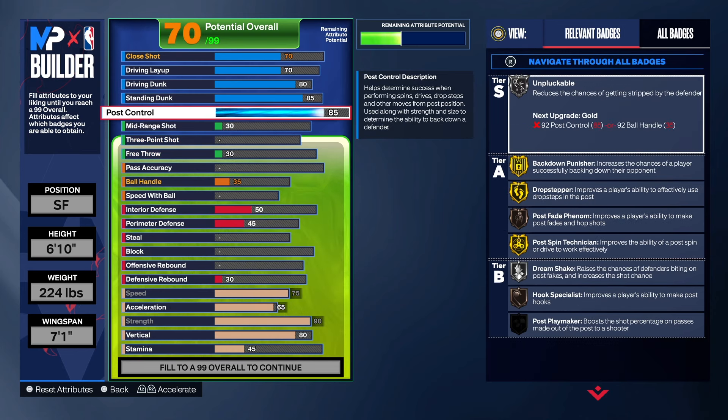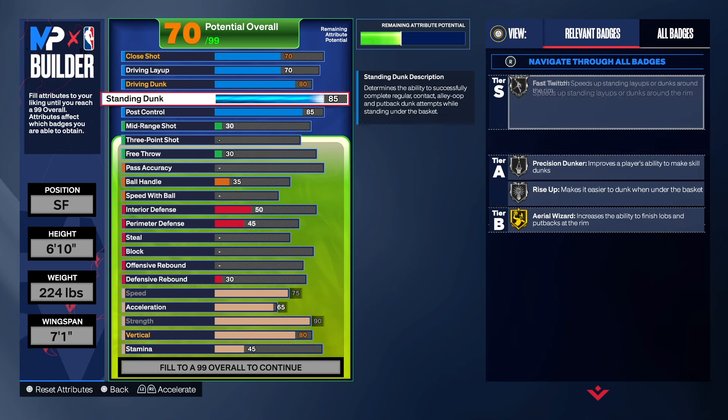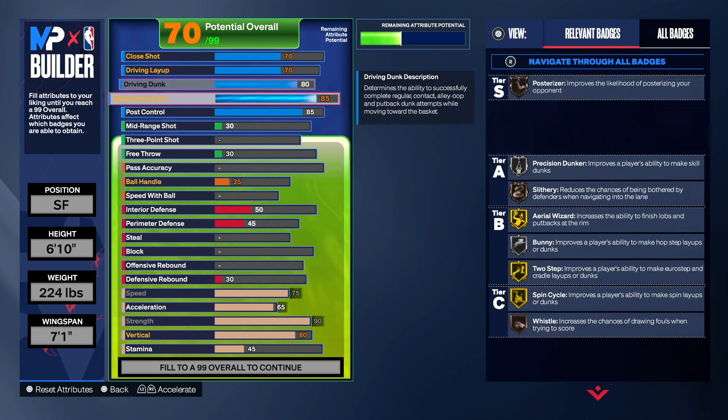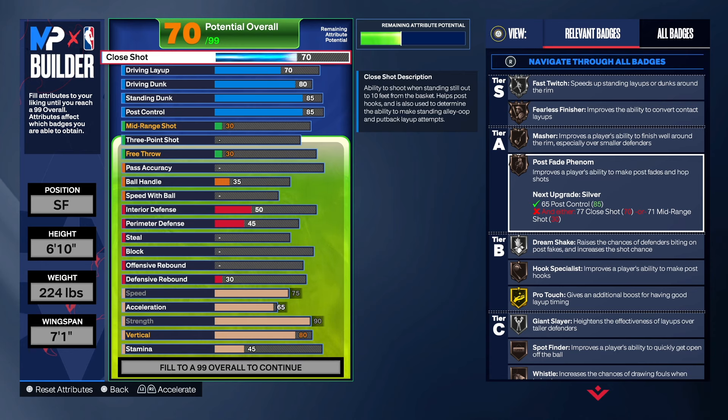Coming back up, we have a lot of good finishing badges on this build. For post control, Post Fade Finesse will go up as well. We also have Rise Up, Fast Twitch, Post Rise, and Fearless Finisher on the build.